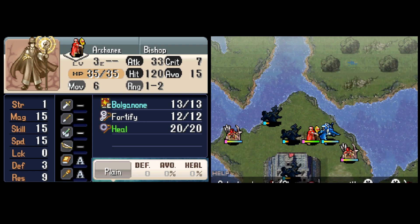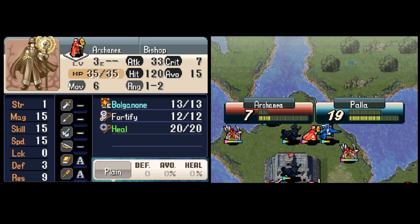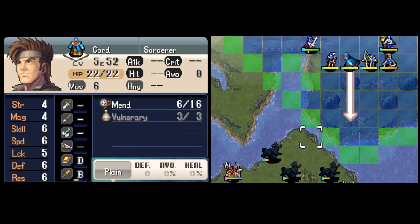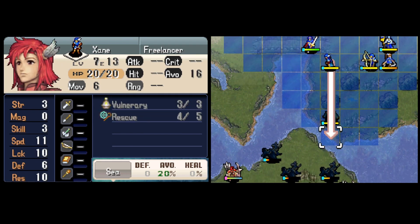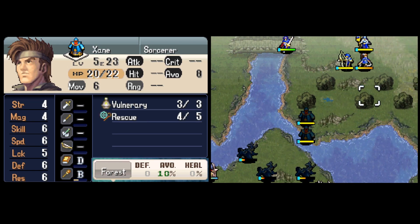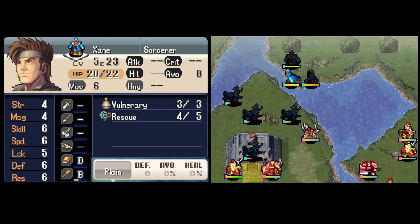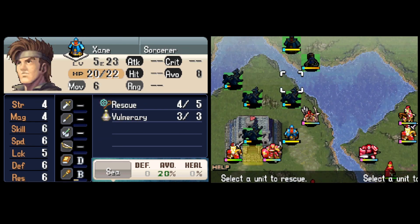I'd love to credit whoever invented this — leave a comment if you know who found this strat. As we've seen, a lot of classes can walk onto river tiles, but only Pirate, Berserker, and for whatever reason Freelancer can walk on sea tiles. So Zane can step right onto the water here and imitate Kord. Let's face it, who wouldn't want to do that? Look at that jawline! Look at that chin — this man is carved from stone.